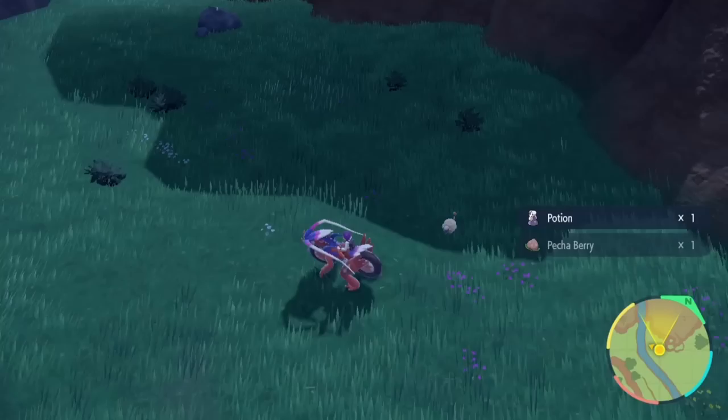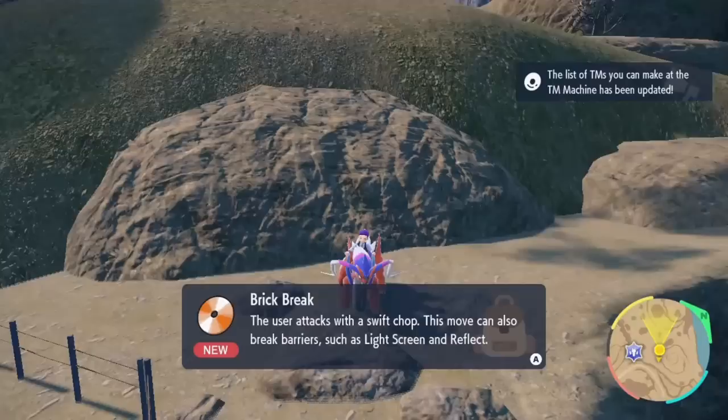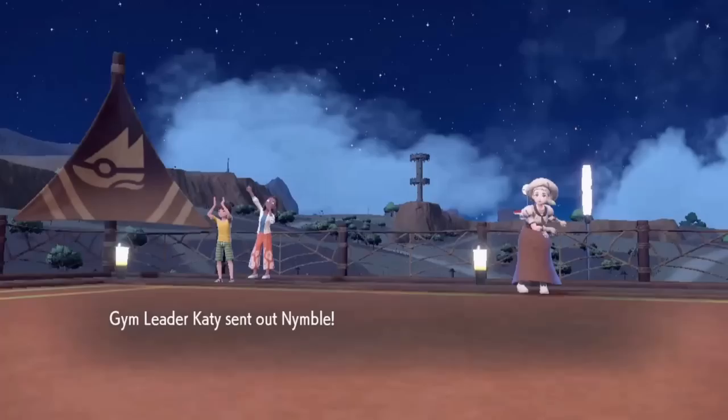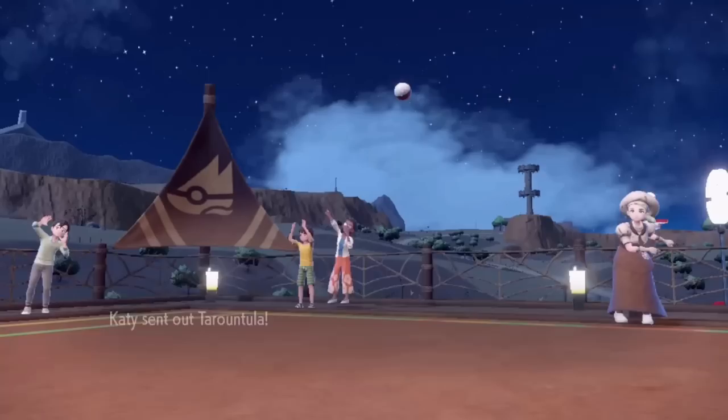Before taking on Katie and her big bean, I did a little prep work. Found an Adamant Mint, an Oranberry, and the TMs Acrobatics and Brick Break. With all that, Zeke was looking a bit beefier and ready to actually take on Katie. She leads off with Nimble, and I lead with Zeke, because he's my only Pokemon.